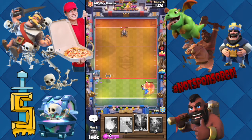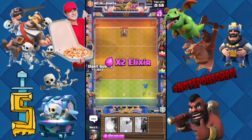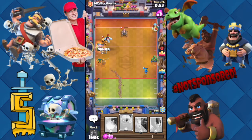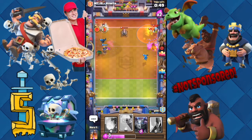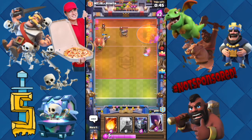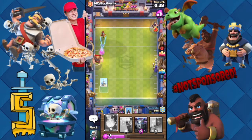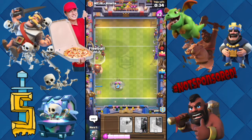We gotta do something about this executioner - three skeleton nerf all day long, I hate that. Let's get a dart goblin behind this mini pekka and a miner too. Come on miner, go! There we go. Dart goblin goes for the princess - I thought he was gonna go for the electric wizard but that works too.